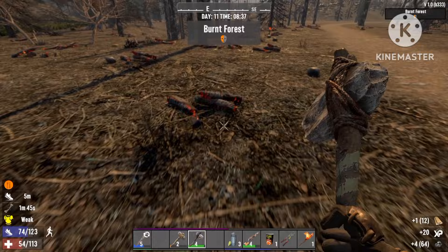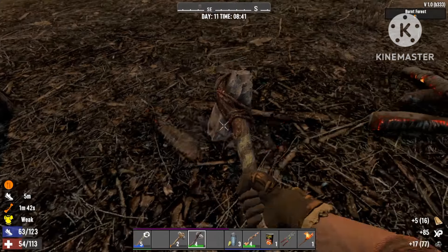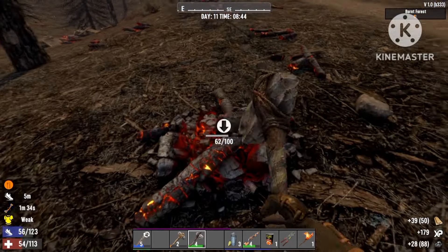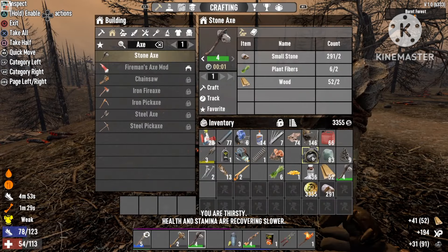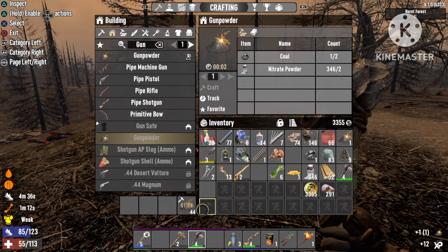With the nitrate, we're gonna need charcoal, which you can get from burnt trees. This is actually not the most effective way to get it, but still you basically have an unlimited supply of coal — you just need to go out there and start harvesting the burnt trees. Once you have your coal and your nitrate, you can go into your inventory and start crafting gunpowder. Just remember: if you craft it by hand you're gonna be using two coal and two nitrate, but if you do it on a camp bench you're only gonna be using one of each.